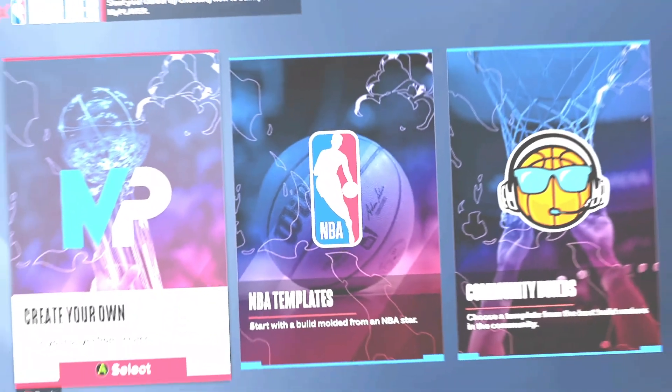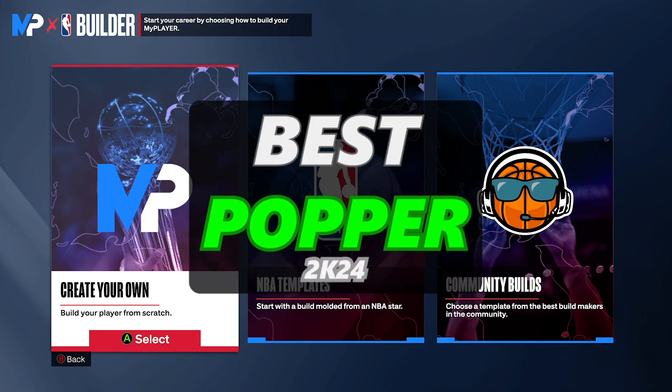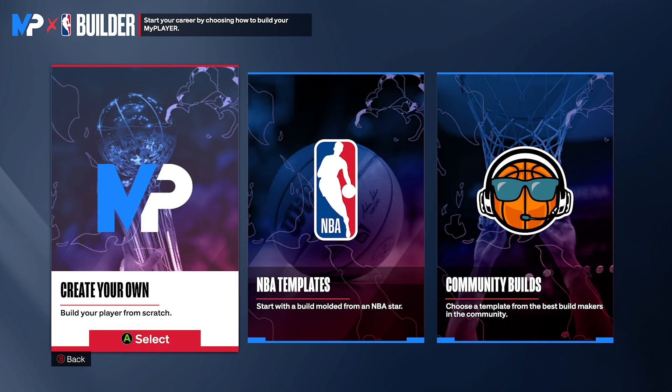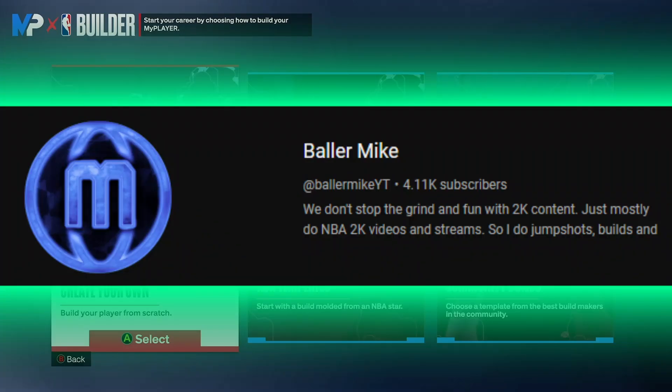What's up YouTube, it's Ball Mic here back with another video. Today I got you guys with the best popper build in 2K24. If you're trying to create a stretch that's like a popper, can go crazy on the catch and shoot and also play around on defense, this is the build for you. Share this video with anyone who wants to create a popper, and don't forget to like and subscribe — we're trying to get 5K subscribers.